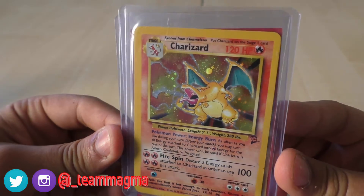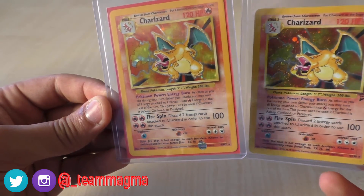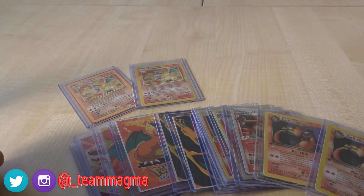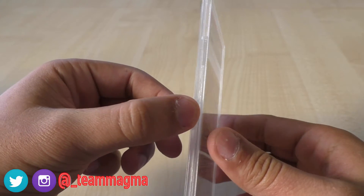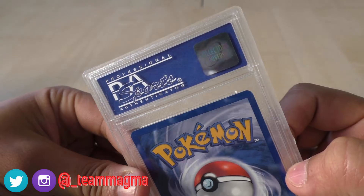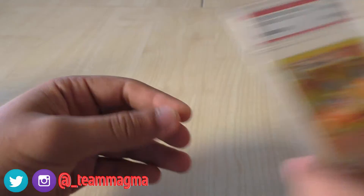We've got a Base Set 2 Charizard, and you can never beat the older Charizard designs. And finishing off with a Base Set Charizard, as you can see there. Pretty cool Charizard designs, pretty cool purchase — quite a few Charizards. As you may already know, I'm a bit of a Charizard collector, so these all help. Oh — I forgot one already! We also had a PSA 8 Charizard, which is pretty cool. It's the older PSA case design — a completely different design — with the old holos on the back. A very nice Base Set Charizard PSA 8, and that was the highlight of this purchase. So that was Pokemon Excavation.